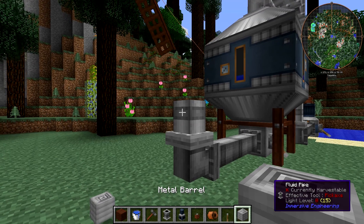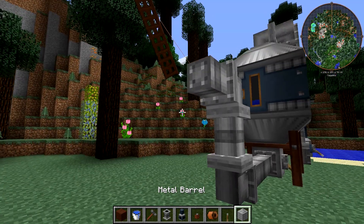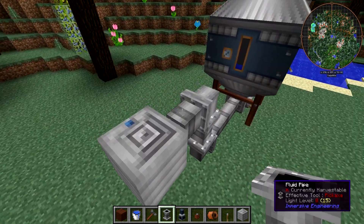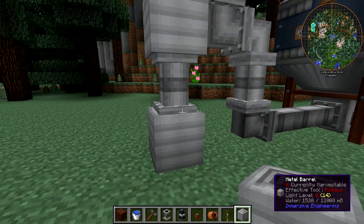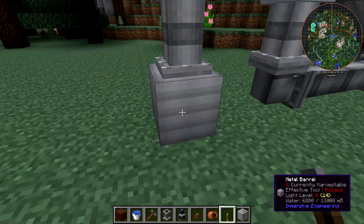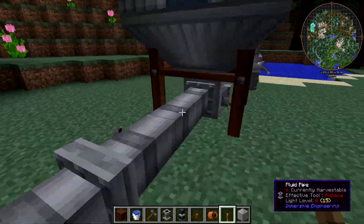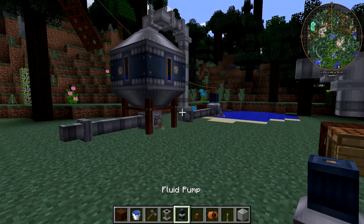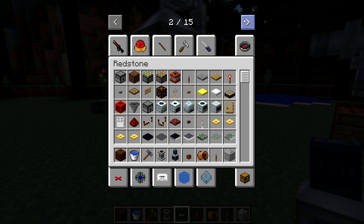If you wanted to, you could place the pump a couple blocks higher up in the air. You can output out the side into another barrel. These barrels do not require redstone signals - in fact, you can't even put a lever on them. Those barrels are pretty good for buffers if you're going to run a fluid into a working machine. That's how you use the fluid pump to pump water, but there's so much more that the fluid pump does.